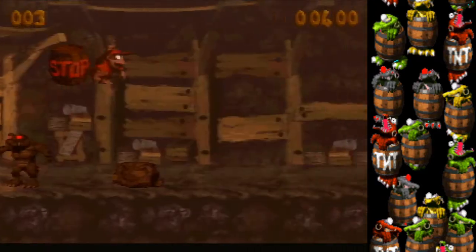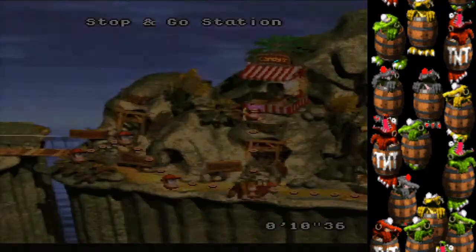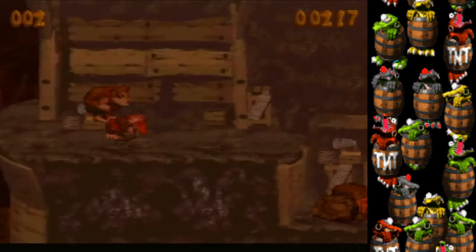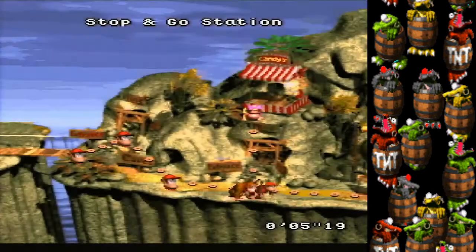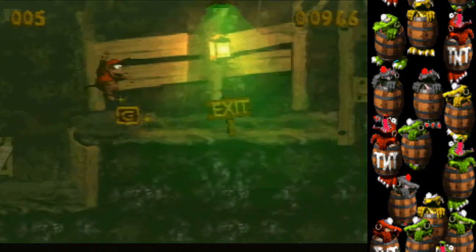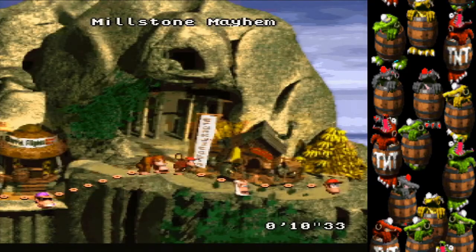Stop and Go Station has a real skip — a developer warp. Entering the stage, hold left and you're warped to the end. That's it, the whole stage is skipped. The ending movement involves rolling through the stop signs to stay safe. The first one you can just roll through even if it looks like you don't touch it — it actually works. The last enemy you can roll through if your movement was fast enough, otherwise he'll be in a different location and you might get hit.